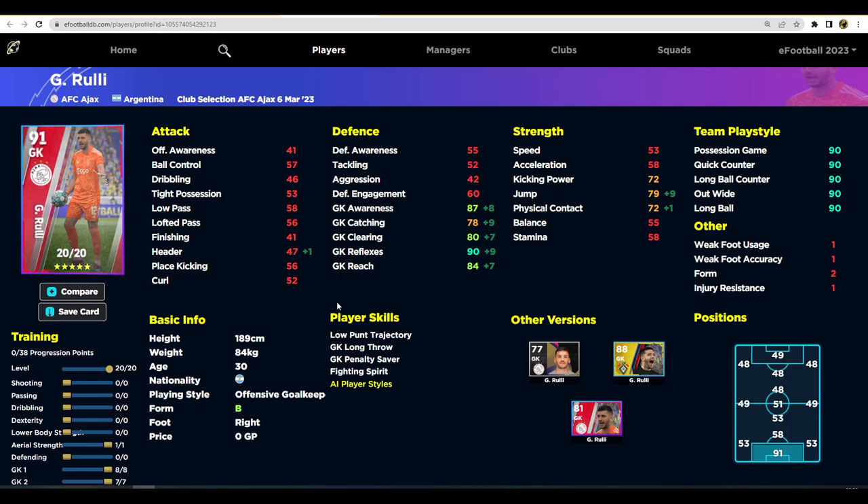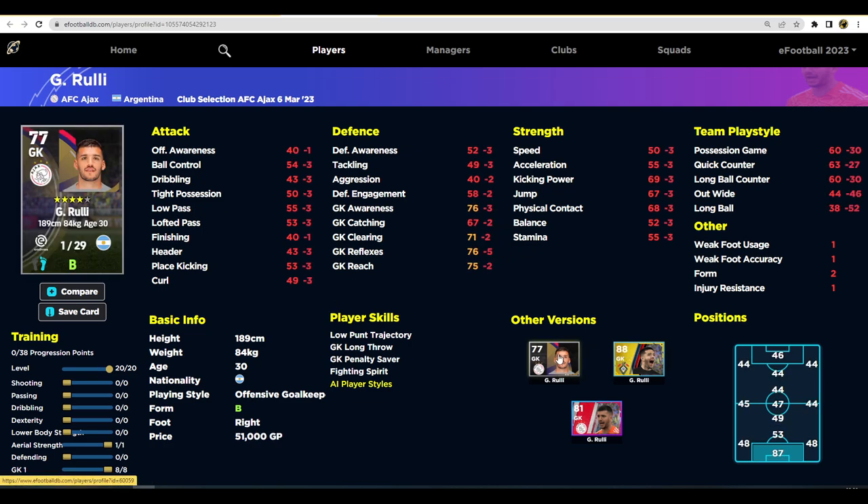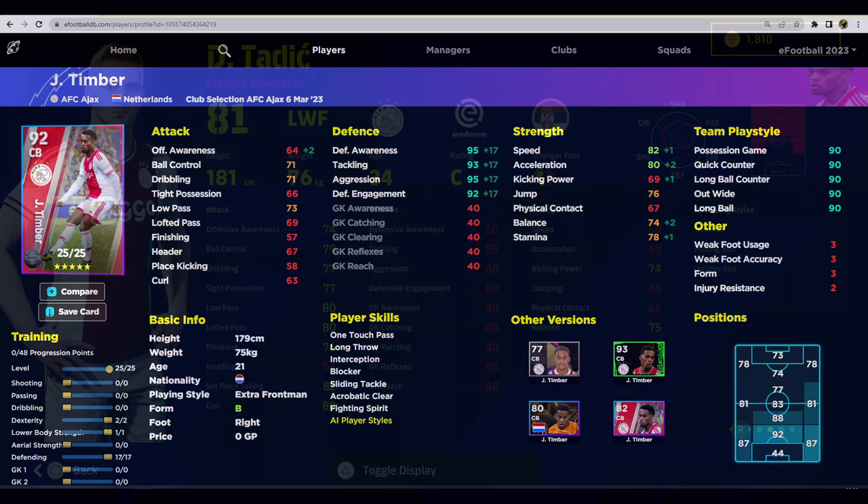We've also got the traditional goalkeeper they release in these packs - 90 reflexes, long throw, penalty saver, low punt - not bad. Form is standard. The standard version is quite different with 29 levels to go. He is on B form, but really this whole pack is leading to Timber.